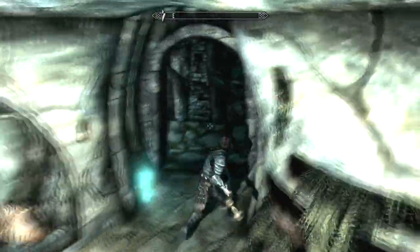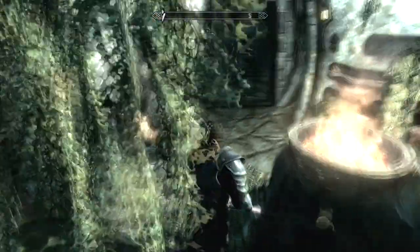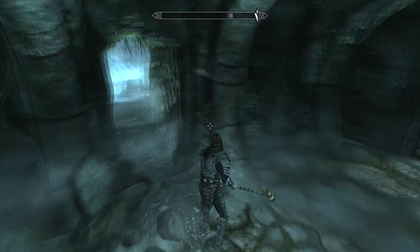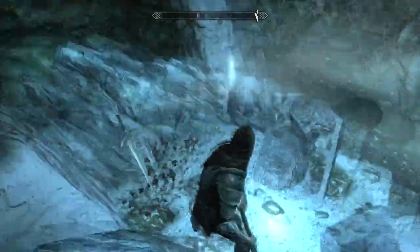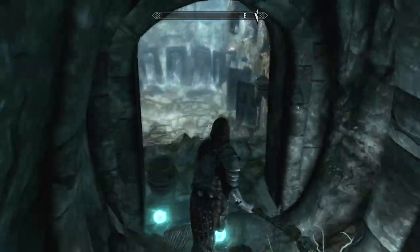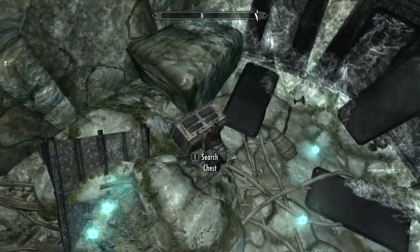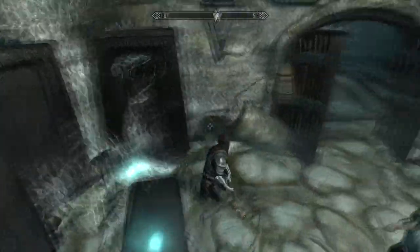In here I couldn't really find anything that was needed. If there are any secrets I missed, definitely put them in the comments. I just followed the main path down. I took a left to check things out first - just a bunch of items on the ground, nothing that great. No mobs so far, just a few traps here and there. If I'm missing something other than this basic chest, let me know if there's a secret passage or switch somewhere.